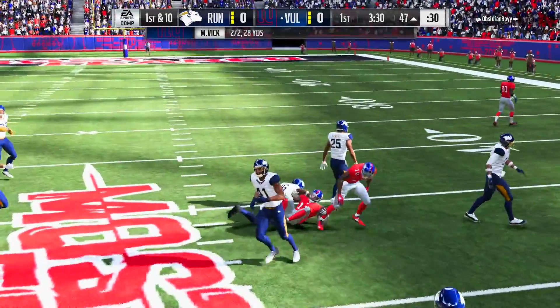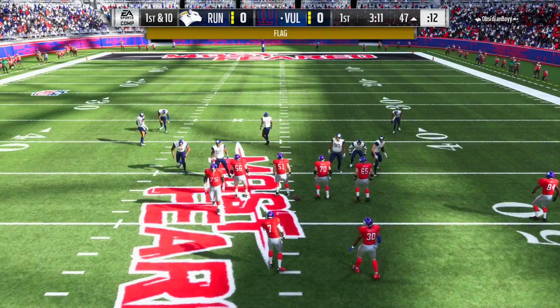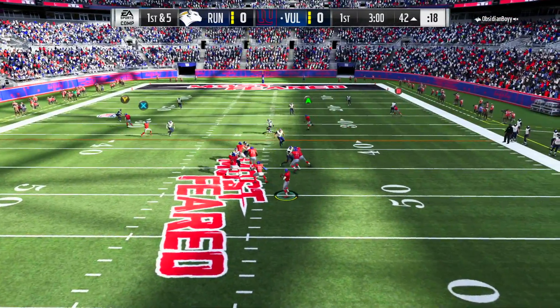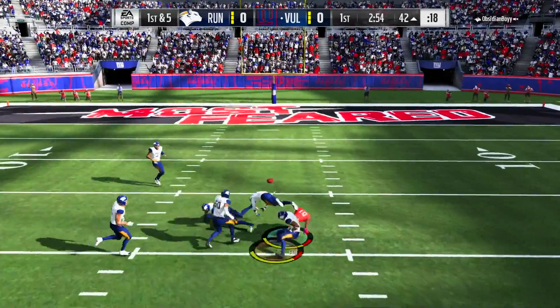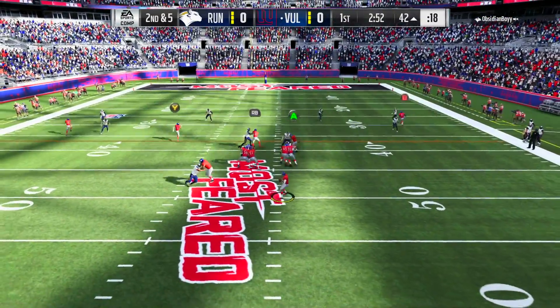We're going to put this Odell on the field and see just how good he is. We're going to try to force feed the ball to Odell - 2 for 2, 28 yards, not too bad. Though at the same time, we're going to have to throw the ball to other receivers if Odell is covered. Like on this play, Odell is absolutely blanketed so we're going to playmaker Tyreek Hill, lobbing that ball. That ball is in the air for an eternity, so I'll take the incompletion.